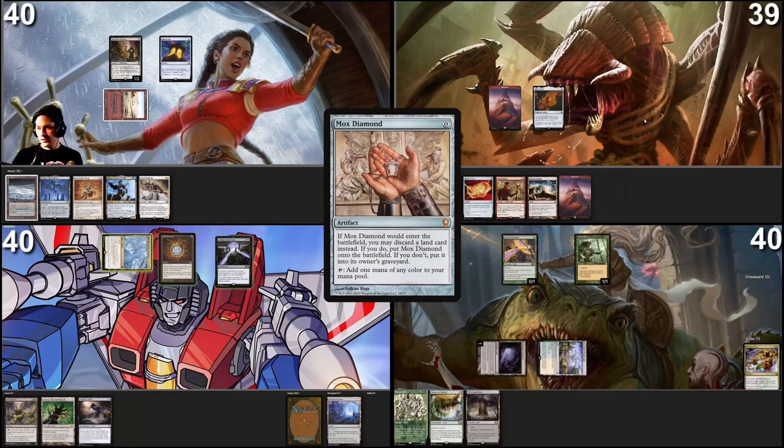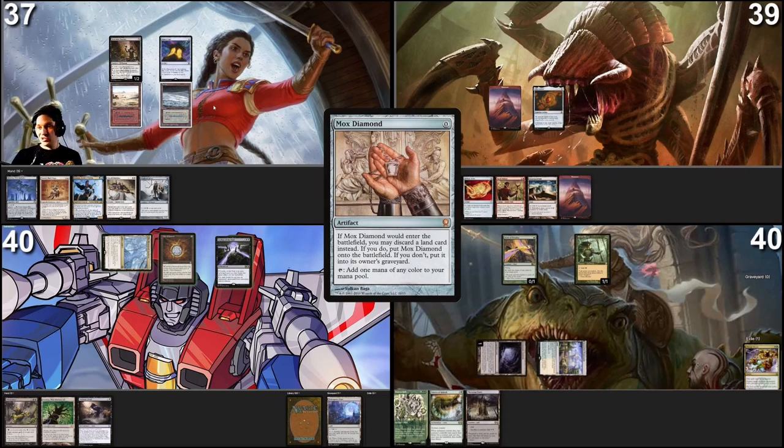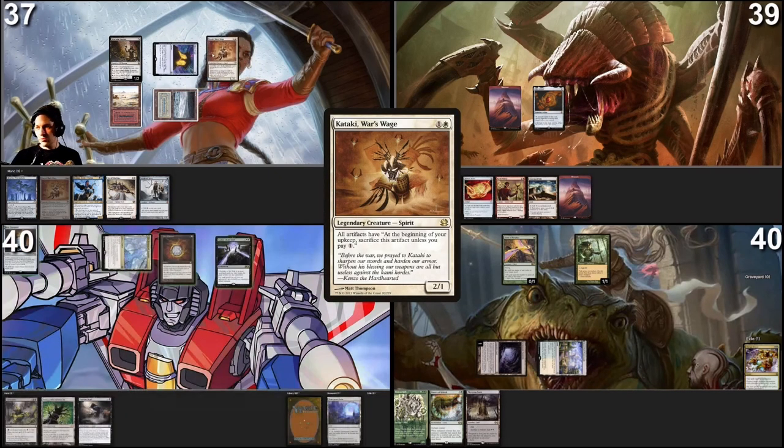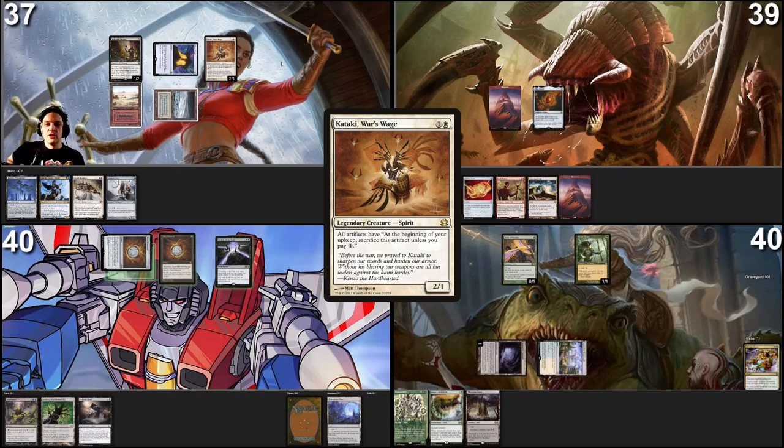On my turn, a fun fact is that Deathrite Shaman doesn't do anything with Leyline of the Void in play — that's kind of sad. I'm being staxed out in a strange way. I take damage from the Mana Crypt — heads, three free damage. I play a Tundra, and then I make Revenge — I put a Kataki into play. At the beginning of each player's upkeep, pay one mana per artifact or sacrifice those artifacts. I pass the turn. Bye Mox Amber.